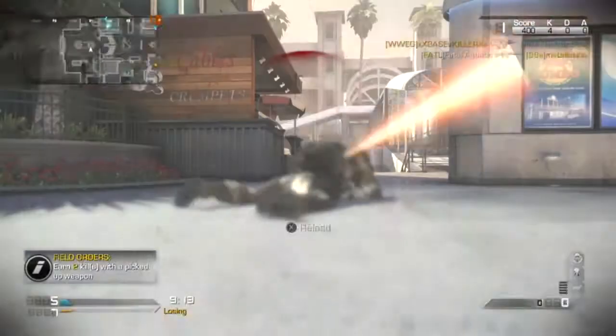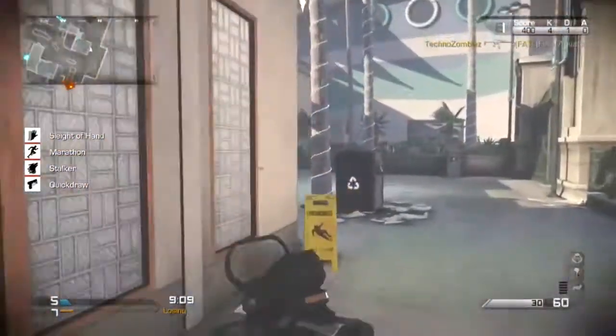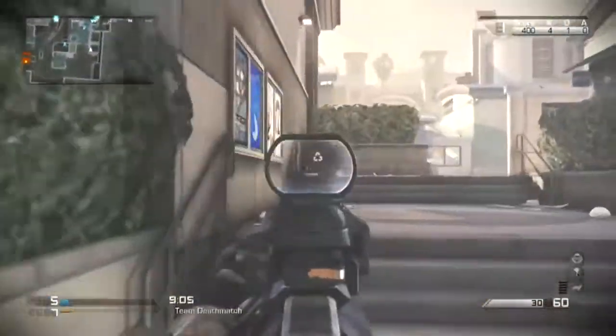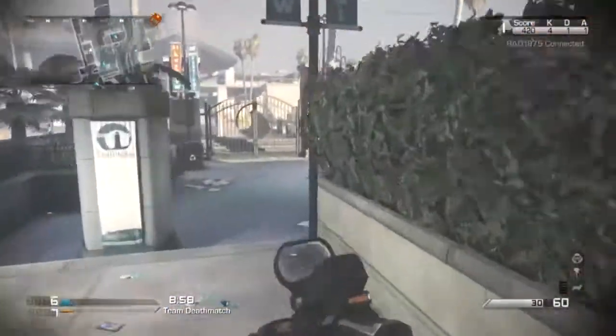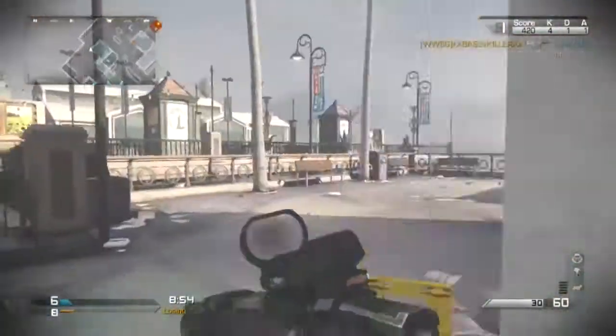Now for the iron sights — I don't think they're the best, they're not the worst, but again, they're not the best. Typically I'll throw on a red dot sight or some sort of optic on it. The bridge goes over the middle of them, which I really don't like on any rifle, and they're pretty cluttered. So if you don't mind them you can use them, but for the most part I'll typically throw some sort of optic on it.